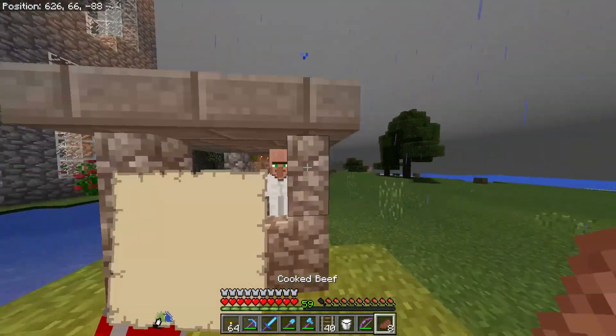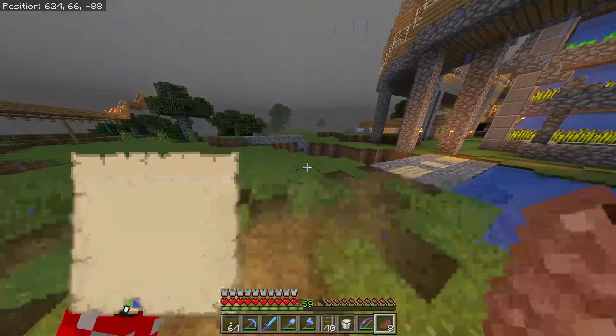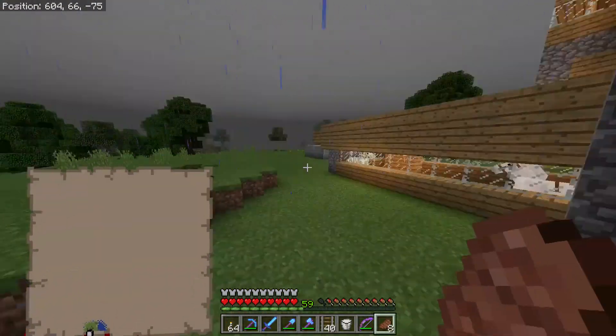This is my dude, Frank the Boat. He sells a whole bunch of awesome stuff like books of mending, emeralds, compasses, bookshelves, looting two which I got for my sword, more mending, and a name tag. I also got a few other villagers in these obsidian enclosures over there.